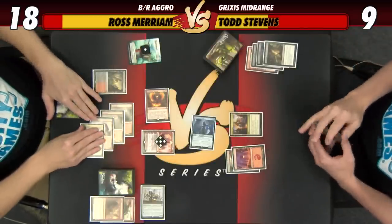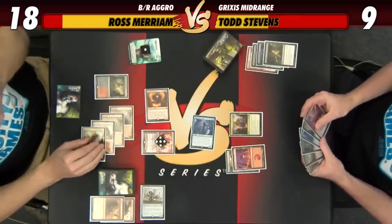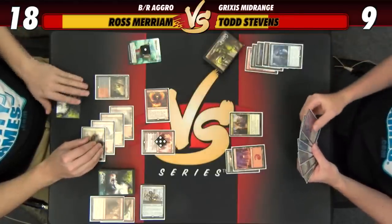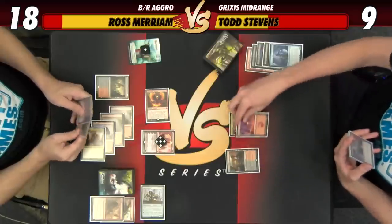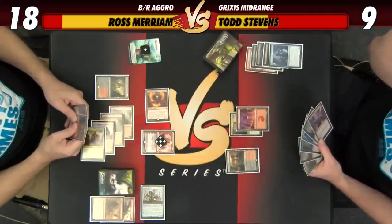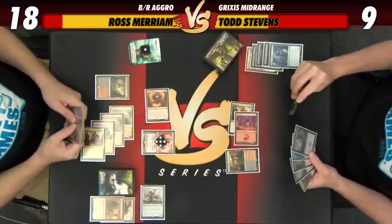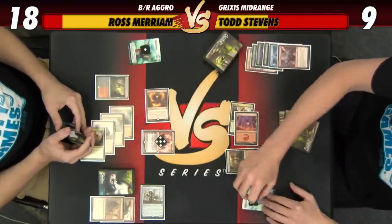I have an option of Harness Lightninging my own Champion in response to that just to gain three energy. I can Harness Lightning anything to gain three energy — Harness Lightning the Phoenix also. Because if we draw any untapped land, we may need this energy for the black source for Contempt. So I'm just going to use this to gain three energy.